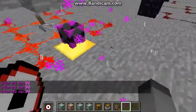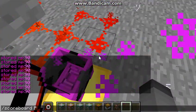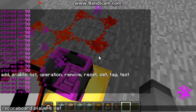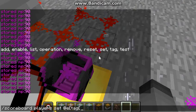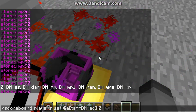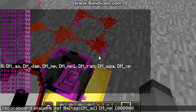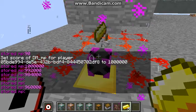As you can see, it's got 9 MP. I'm going to just set its MP score to a really large number using a scoreboard players set command. And as you can see, it'll start producing diamonds and using some of its MP to do so.